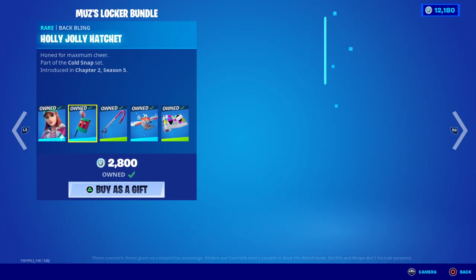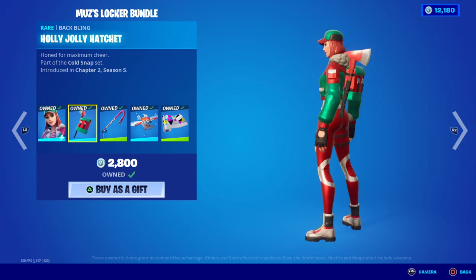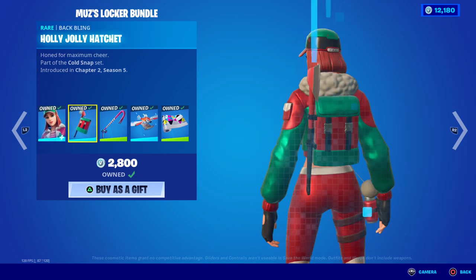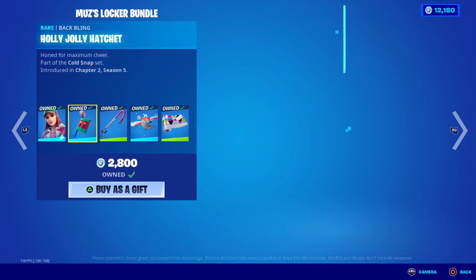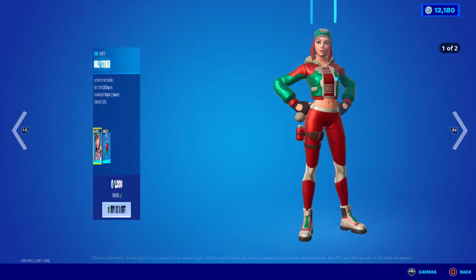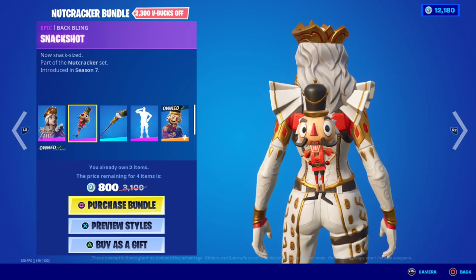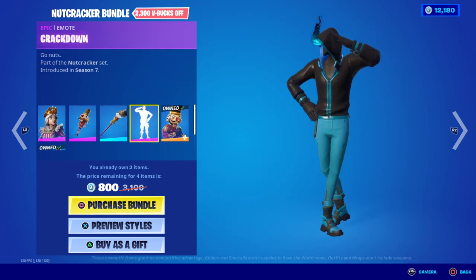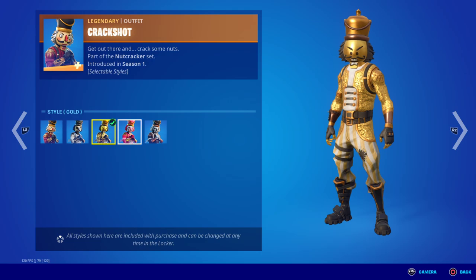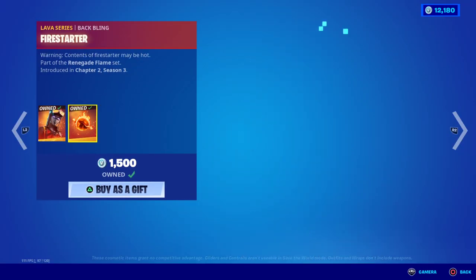Let's go over the item shop so you can let me know what you'd like gifted. We have the Muzz's Locker Bundle with the Holly Striker skin, Holly Jolly Jacket back bling, Bold Bar pickaxe, Flying Cart glider, and Chromatic wrap. We also have the Nutcracker Bundle with Crackabella, Snack Shot, Snow Globe pickaxe, Crackdown emote, and the Crack Shot skin — which has a bunch of styles, so I definitely recommend picking that up.